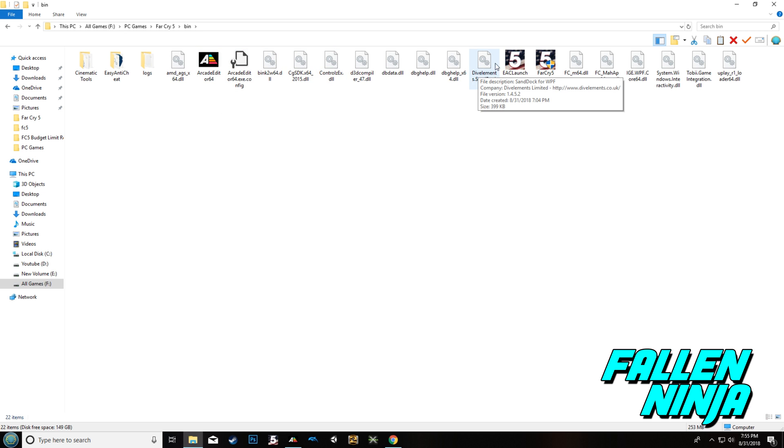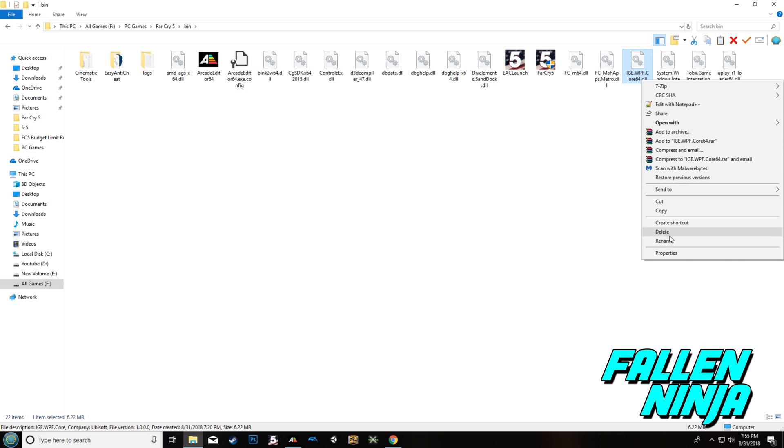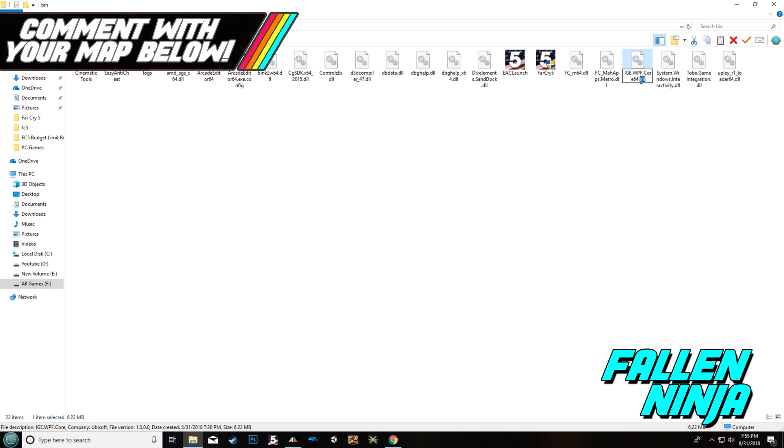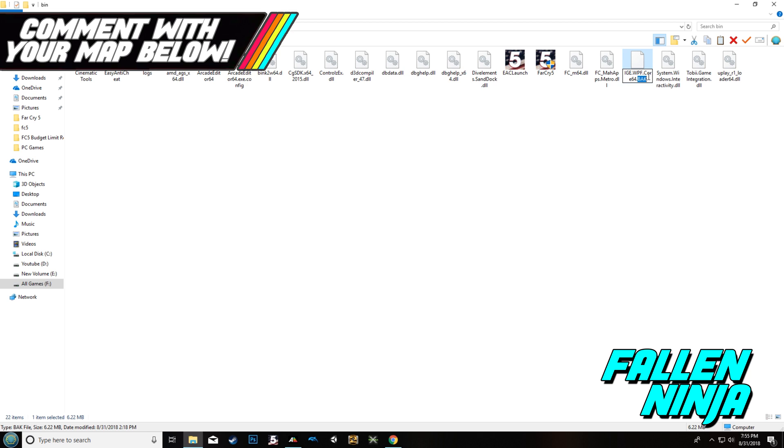One thing you should do whenever you mod your game is back up your old file. Grab the file we're going to replace, copy paste it — it's going to say something like ige.wpf.cora64.dll copy — or you can just change the extension from .dll to .bak. That turns the file off, but you can always recover it later while you're using the modded one.